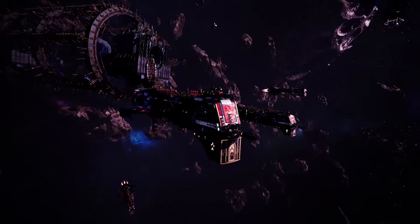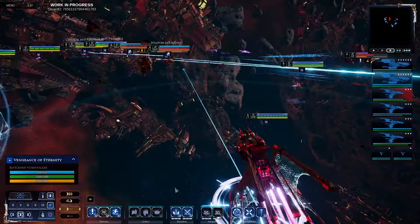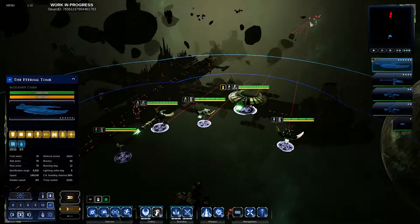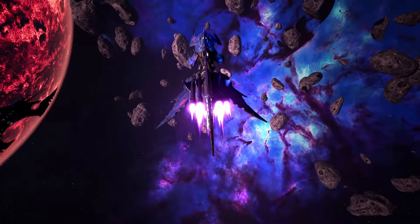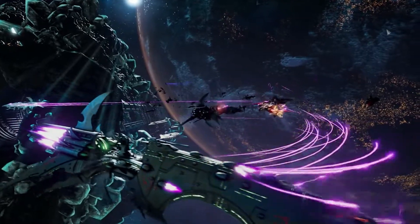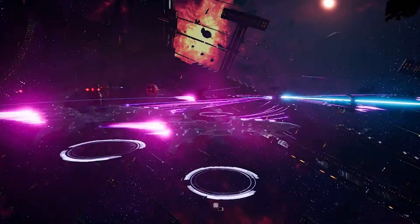Your selection of faction, ships, admiral skills, fleet upgrades, and strategy will all influence how you approach and fight the enemy. The light and fast vessels of Dracari pirate fleets dart in and out of combat, unleashing volleys of energy and escaping before retaliation can be dealt.